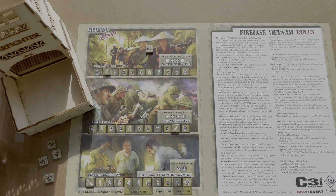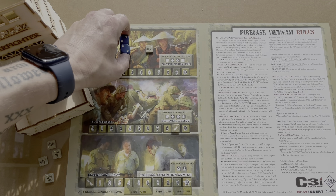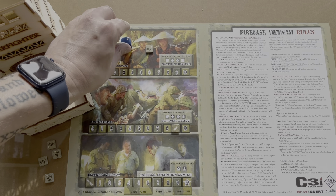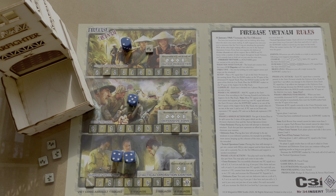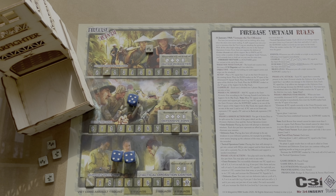Phase four is the VC attack. Each VC squad currently present in the outer perimeter zone attacks the defensive zone. Each VC squad face-one-up inflicts one damage; each face-two-up inflicts two damages to the defensive zone. For each damage, decrease the hold marker by one — you've been overwhelmed when it reaches zero. So we're down to nine. Phase five triggers when you get to ten VC squads eliminated, which we'll cover when we get there.